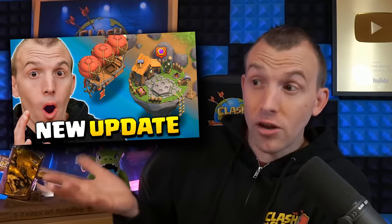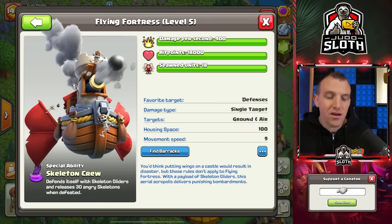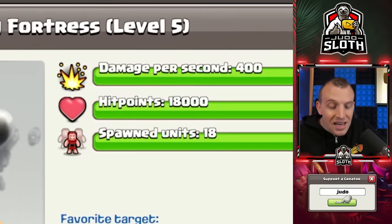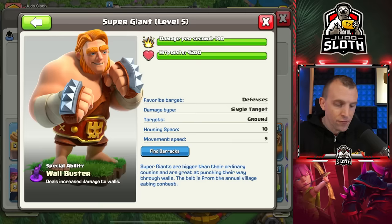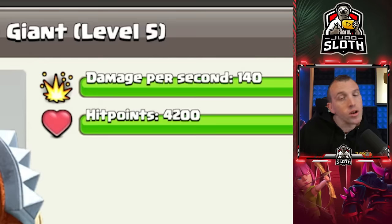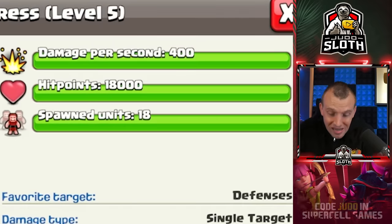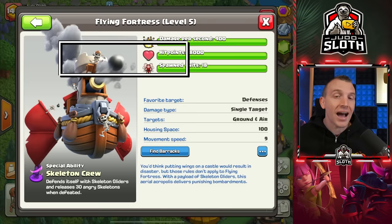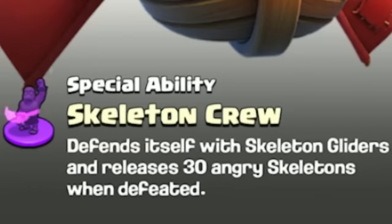As I explained in my video introducing the clan capital, the maxed level Flying Fortress has 18,000 hit points. To give you somewhat of a reference point, a super giant only has 4,200. The Flying Fortress is so much more than that. Not only does it have that huge amount of hit points, the damage is also incredible and it spawns units as well, as explained in its skeleton crew special ability.